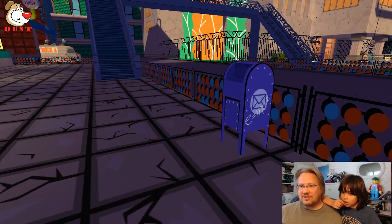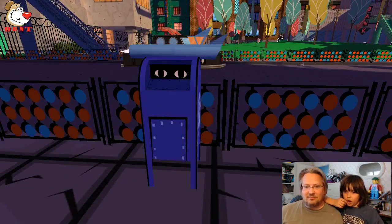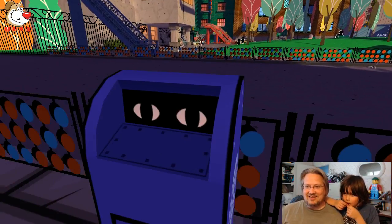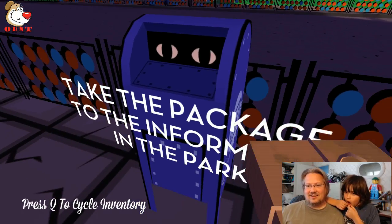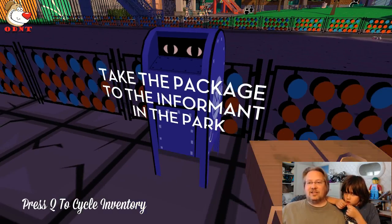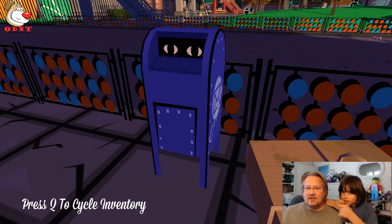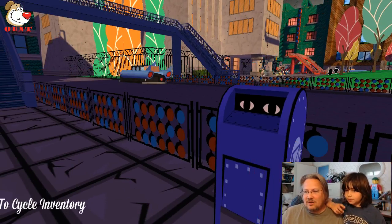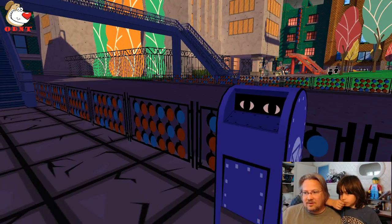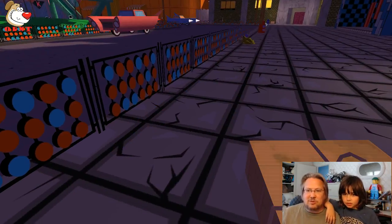There's a chalk mark — E equals NC squared! I found the blue mailbox. There's somebody inside. 'There's a man in the park sitting on a bench — deliver this package to him.' Take the package to the informant in the park. That's the guy that said 'do I have the MacGuffin?' Press Q to cycle inventory. I thought I picked up those placebos.